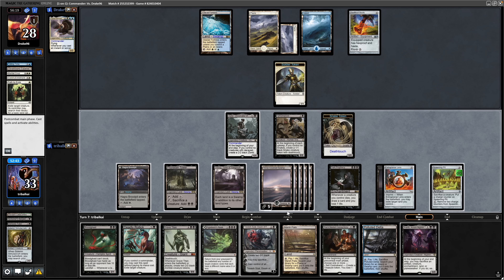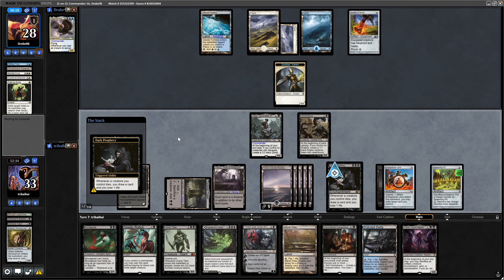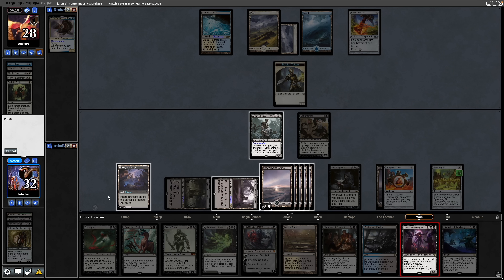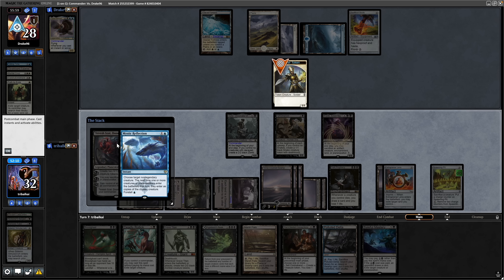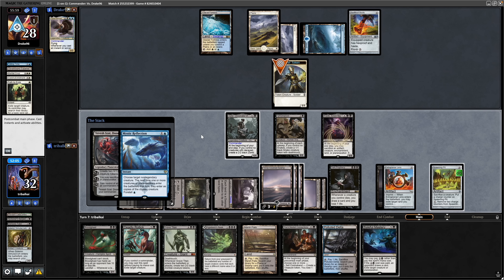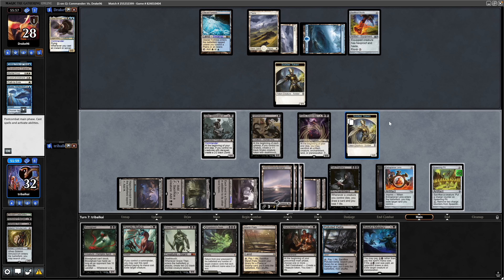Braids, Arisen Nightmare — I think we can get down here. Sacrifice the Snake to the Phyrexian Tower for some more mana. Draw a card and lose a life, getting us into more removal in Belford Mastery. Play out the Braids, and then we'll get down Tevesh Sat, Doom of Fools. And there we see Mystic Reflection — so this Planeswalker is going to enter as a copy of the Soldier Token, unfortunately. Nothing we can do about that. Tevesh Sat really being nerfed there.